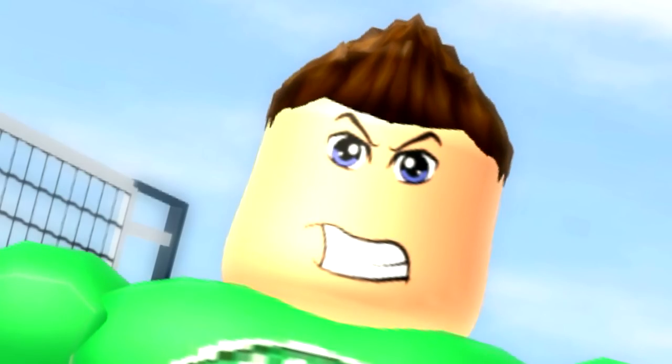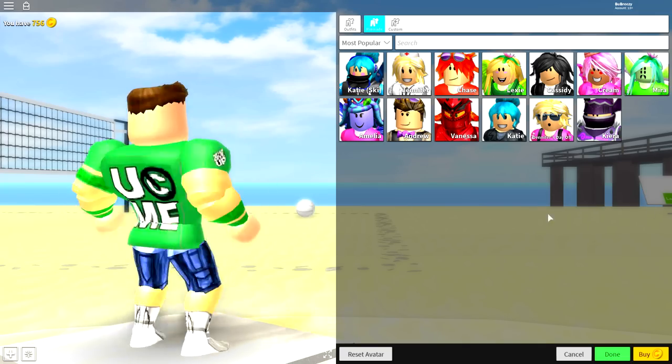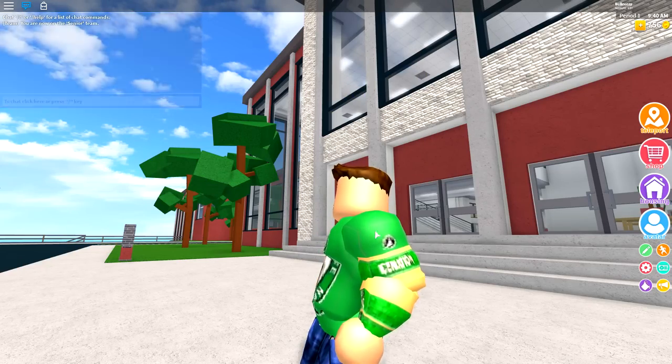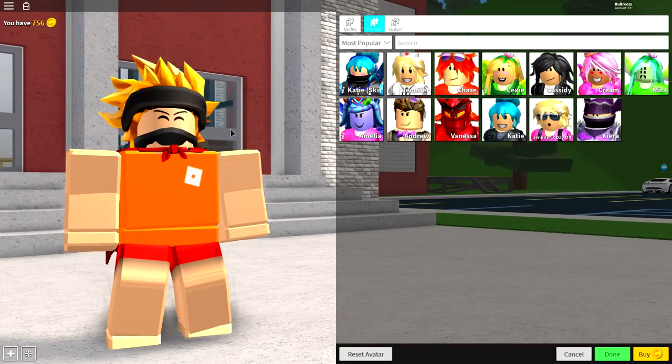Mr. Cena, you're gonna have to keep your clothes on. So guys, as always, we're gonna start off this transformation by clicking the reset avatar button at the bottom of the screen. Click that and become your normal, incredibly handsome self — just like this. As you can see, I am my normal incredibly handsome self.